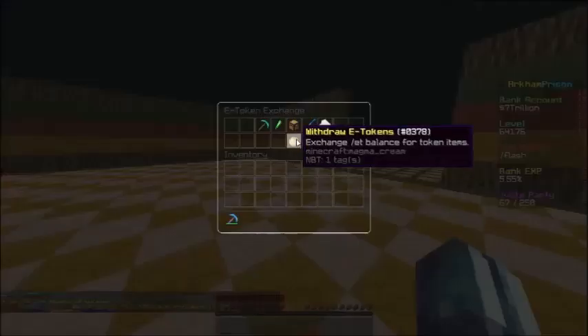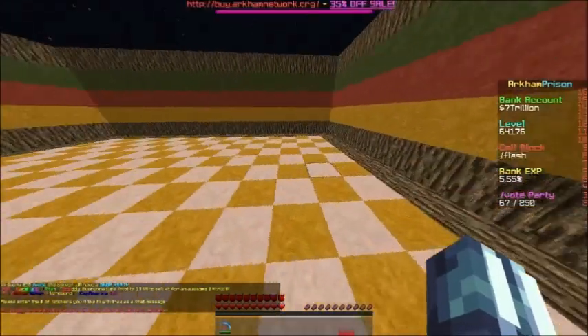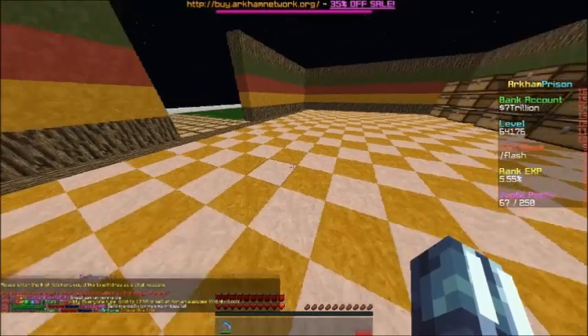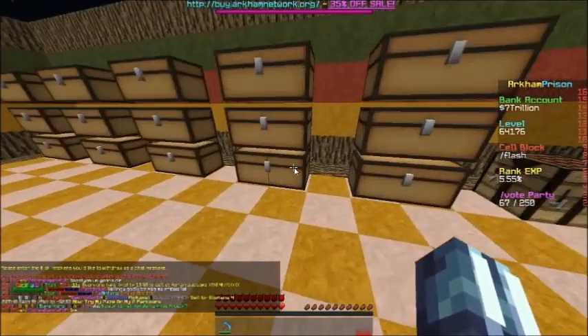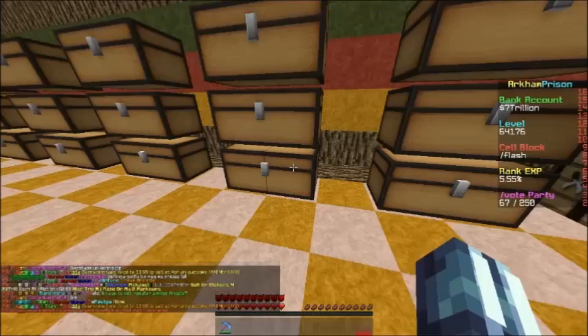E-t shop, withdraw 74 - 64, okay, I don't have enough. Let's do 64. You don't have enough inventory - oh okay, let's put my pickaxe away first, put my pickaxe away. 64.